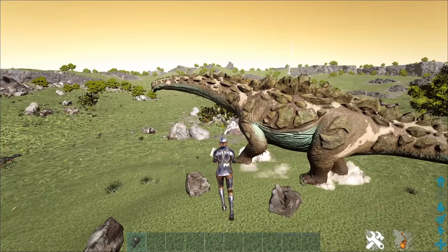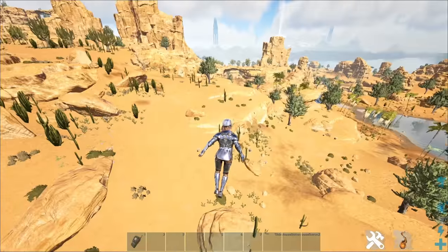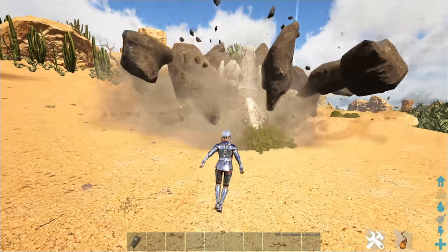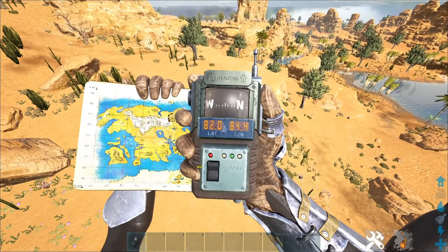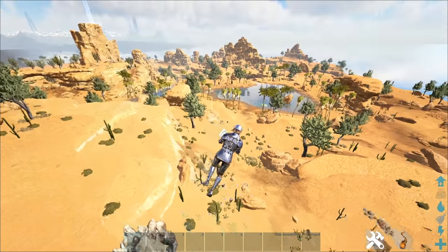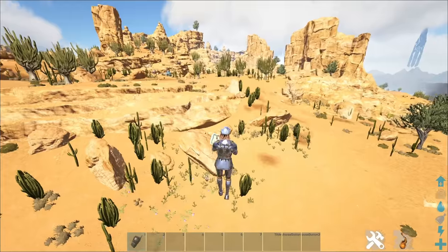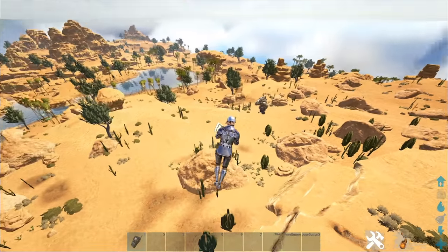If you want to find a rock elemental for soaking, look no further than the desert. Here's one I found at 82.0, 84.4. I found a lot of them around the 80, 80 area, but honestly just all around these rocky desert areas — not the flat desert, but this kind of rocky desert. You're going to find loads of them.